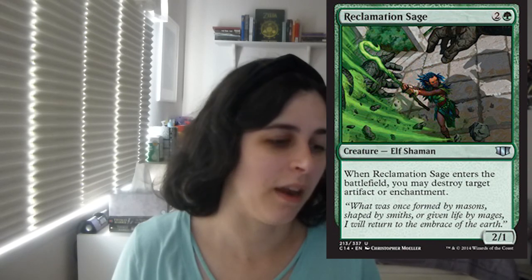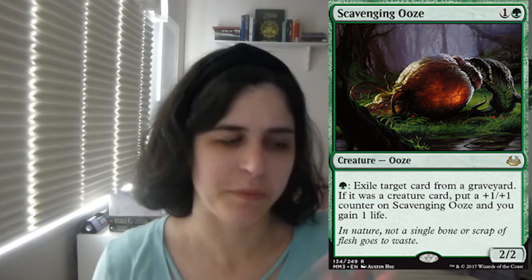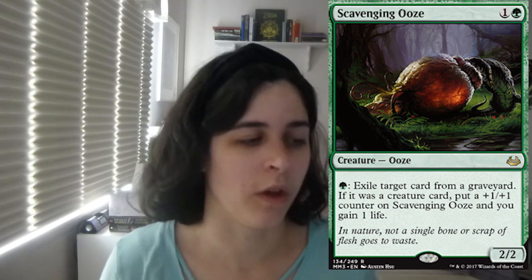The only two-of in the sideboard is two of Reclamation Sage. This card is just really, really, really good, and you need ways of getting rid of artifact enchantments — that one Sultai Charm is not enough, so you need more. Then a one-of Scavenging Ooze. This was actually one of the cards that really inspired me to make this, and I really want to run this in the mainboard, but there's so much going on that you want in your graveyard. You could get away with mainboarding this card, absolutely, but it also works well with Tasigur — you pick out things you don't want. I really like Scavenging Ooze — I've always liked this card.